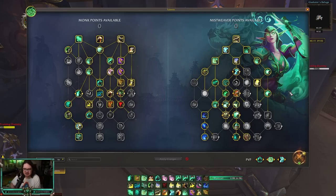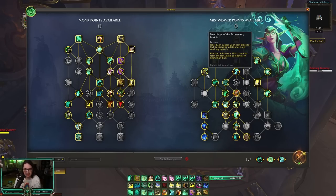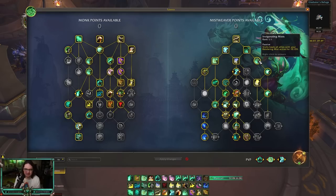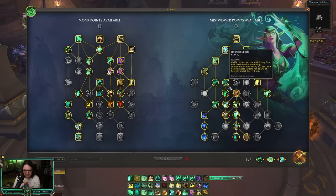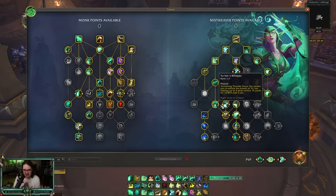For the Mistweaver side, this is where most of the changes are. You start by grabbing your life talent path, then pick up Teachings of the Monastery — Tiger Palm causes your next Blackout Kick to strike an additional time, stacking up to three times, and each Blackout Kick has a chance to reset Tiger Palm's cooldown. Grab Thunder Focus Tea, Vivify cleave heal, Renewing Mist with two charges, Rapid Diffusion so Rising Sun Kick applies Renewing Mist, Healing Elixirs, Revival, Uplifted Spirits for reduced Revival cooldown, then work down toward Overflowing Mist, and grab Celestial — Chi-Ji — with Enveloping Breath.